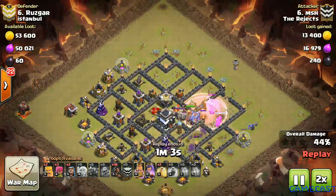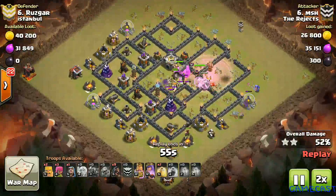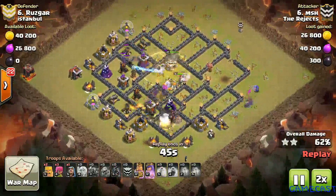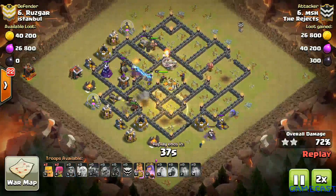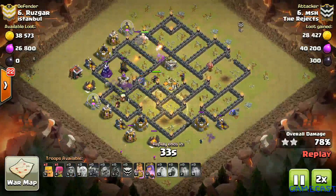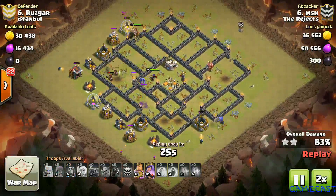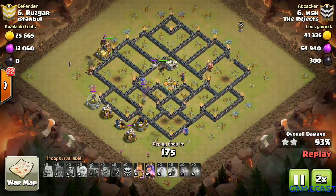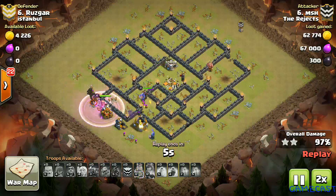His bowlers and Pekkas beat through the walls and reach the core, ripping apart defenses. Hogs come in targeting peripheral defenses while they are distracted shooting structures inside the core. He eats a double Giant Bomb but saves his hogs with a well-placed heal. He is left with a Queen, King, a few Pekkas and bowlers at full health, and this base is roasted.